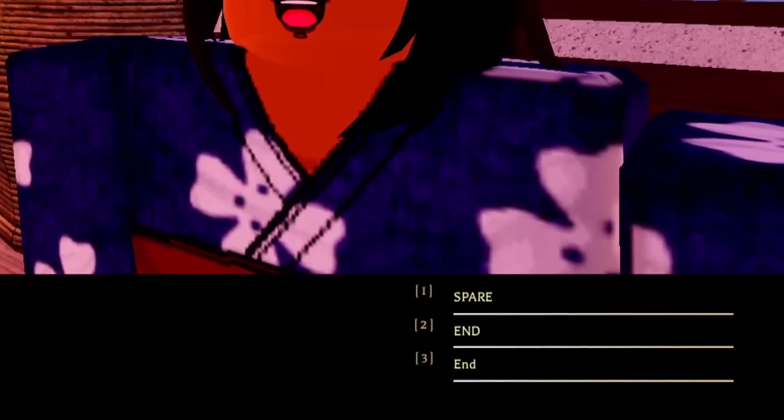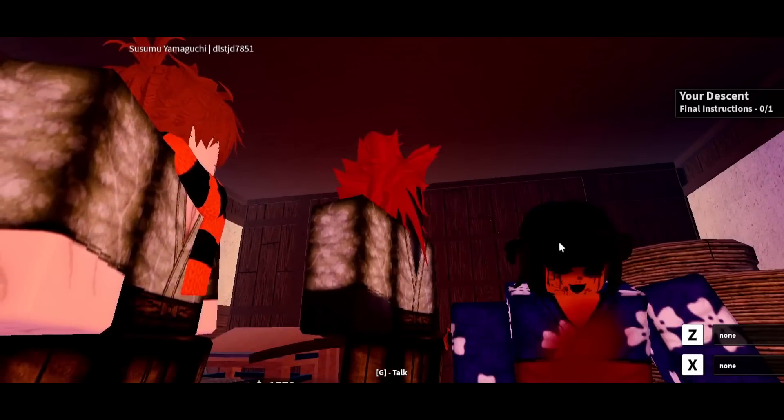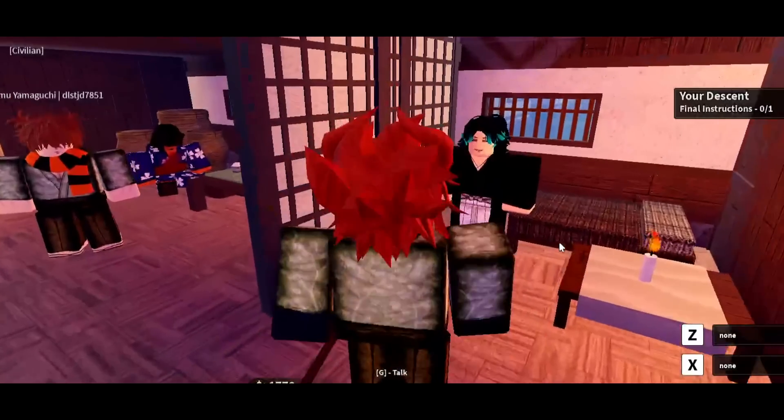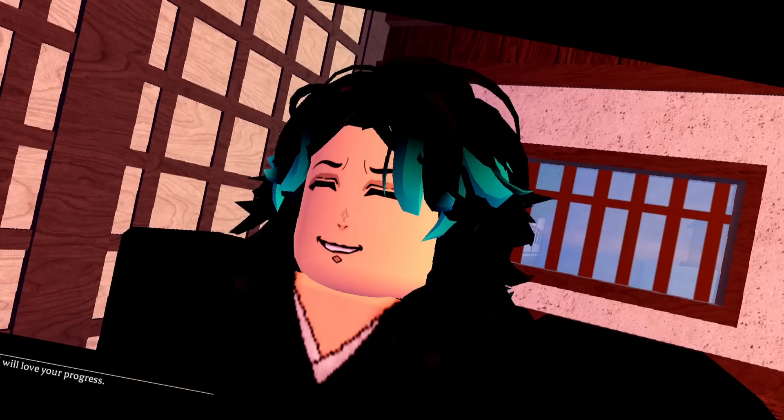The same choices pop up once again. I was hesitating which one to pick, but I ended up picking. As I did that, my skin color changed into a pure-looking demonic form. Then this guy pops up again out of nowhere - this is all his fault.